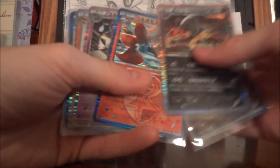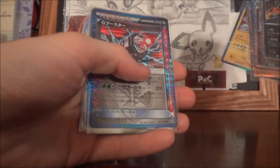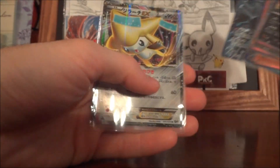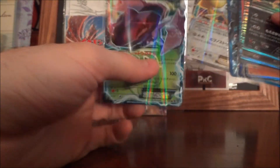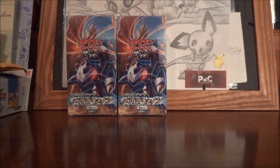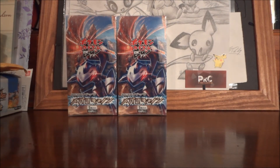Got a Houndoom, Hexers, Volcarona, Golurk, Arcanine, Archeops, Ampharos, Electross, got another booster, and we got a Full Art Yveltal. Jirachi EX and a Genesect EX — so this is the normal ratio that people should be getting in their boxes, and people are not getting them in their boxes, and it's upsetting some people and I completely understand.